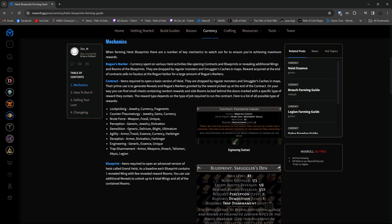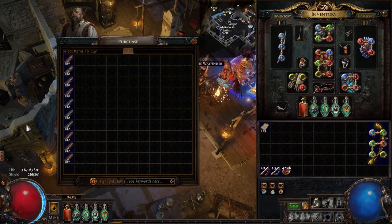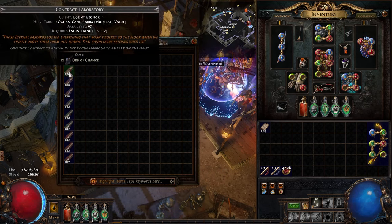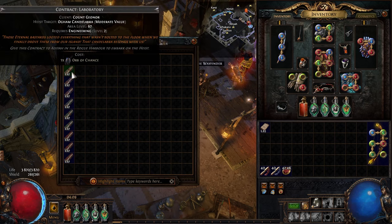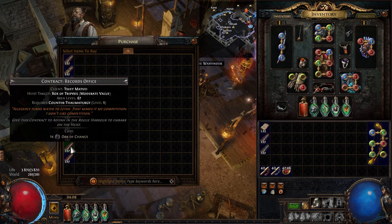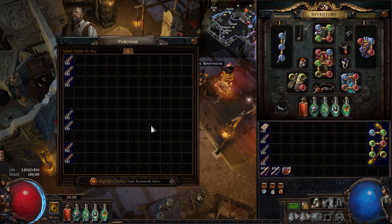You can actually get generic from other contract types like engineering and perception, but from my experience demolition has them way more commonly. So lockpicking and demolition are the best if you're planning to do heist just for a little while to get some currency early and then transition into mapping. You just go to Wakano, buy them for orbs of chance — and if you don't have chance orbs you can buy them from the vendor in town for fusings. I'd just go through and buy lockpicking, demolition, and so on, and run them.